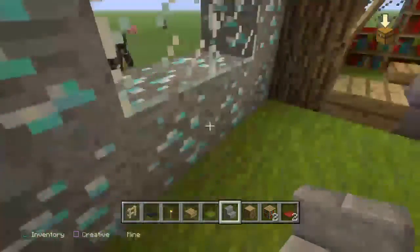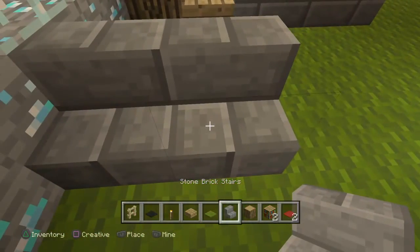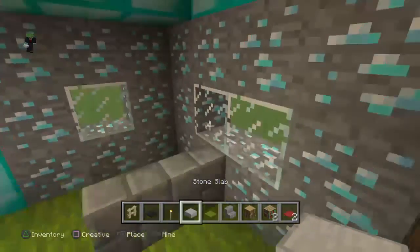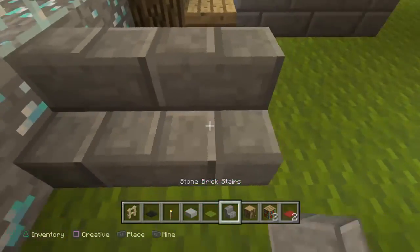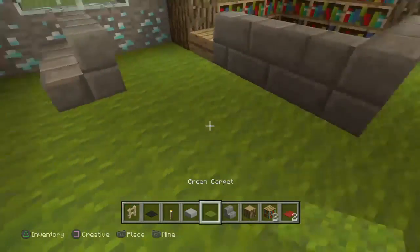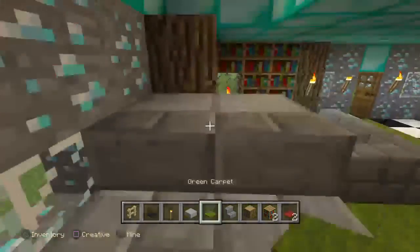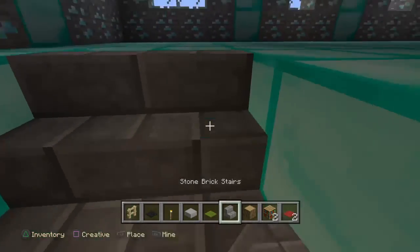Now onto the stairs. Skip one block, then two, like this. Get out some stone slabs. Then do this. After figuring out the placement, place the stone brick stairs on top. You won't need to break any more carpet because we are off the carpet level. Then place the stone slab right there, and we're on the second floor.